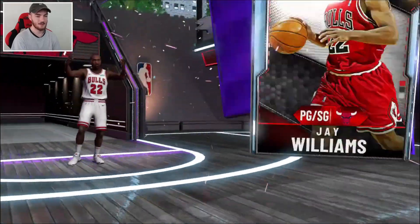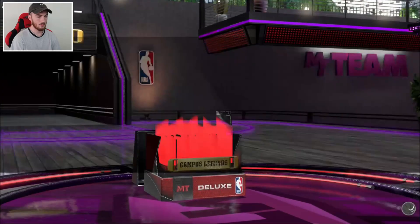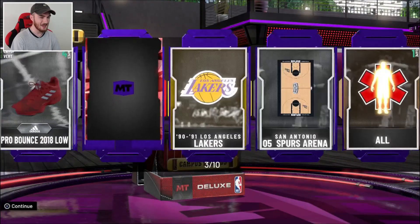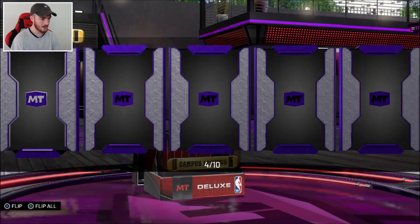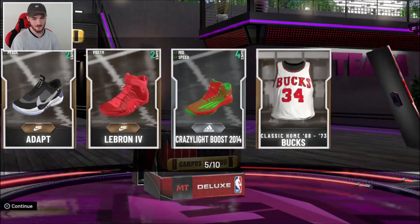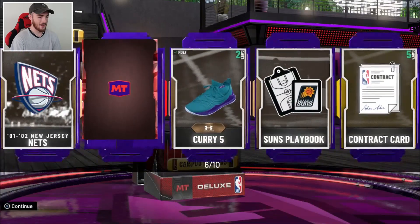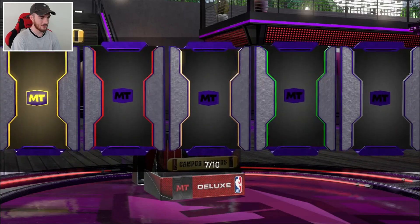Pulled him so many times. We're selling for a couple of K. If I don't get an opal, man, if I could at the minimum get a Pink Diamond so I don't feel totally bad. Another ruby. I'd rather a ruby over an amethyst, to be honest, just because of how long the animation is. Give me something that's worth something. Another ruby. It just takes one pack — show me an opal. Another ruby.